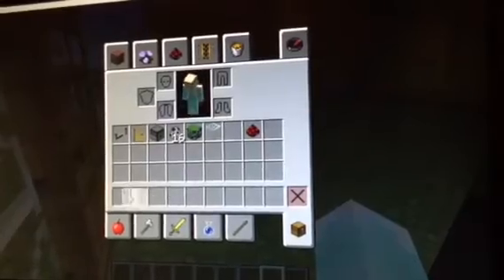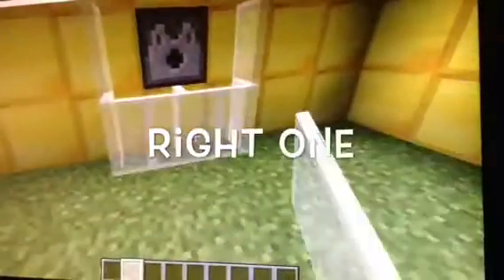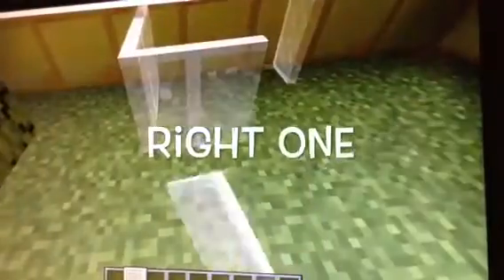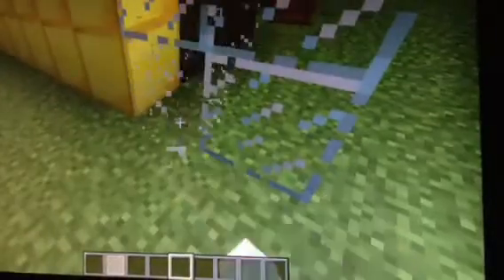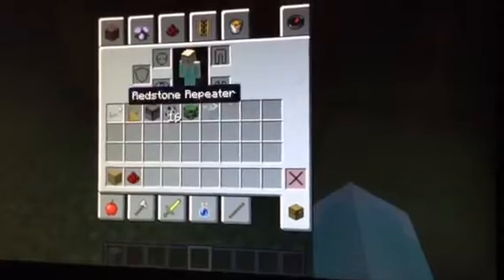What you're gonna do is you're gonna take this, you're gonna surround it like this. Now that we completed this, the skeleton is already in there. Now we're gonna work on the redstone. Let me show you what you need for redstone. You need a hole, a block, redstone, and a repeater.